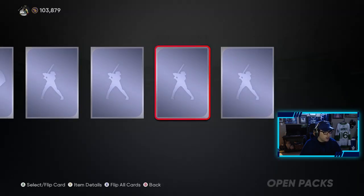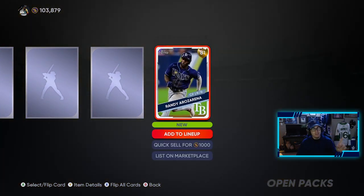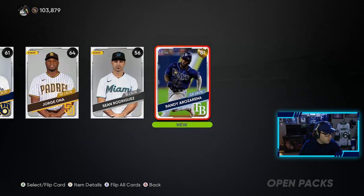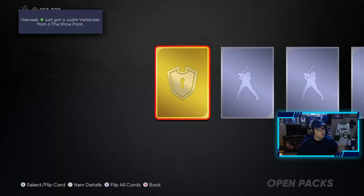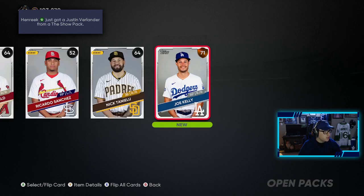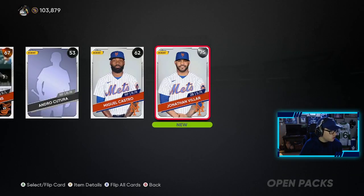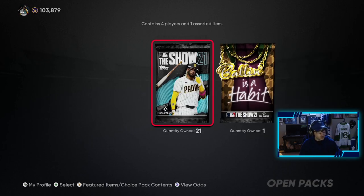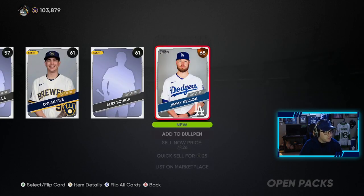We've yet to pull a diamond with 24 left — losing daylight on these packs. Another gold: Randy Arozarena! He was one of the players I told you guys to look out for in my previous video. I can see him getting a lot of upgrades this year — he had a crazy postseason with the Rays last year, so that's a great pull, we'll definitely hold on to him. My buddy just pulled Justin Verlander — everyone's pulling diamonds and I'm sitting here with nothing.